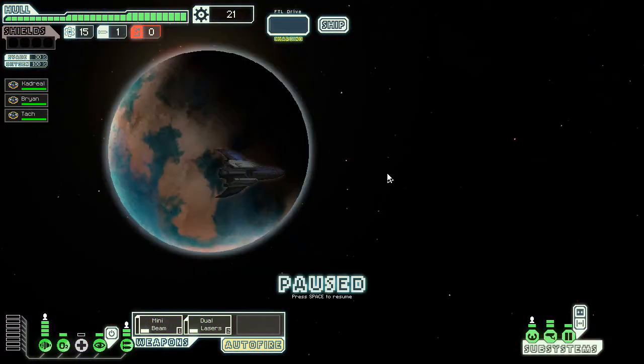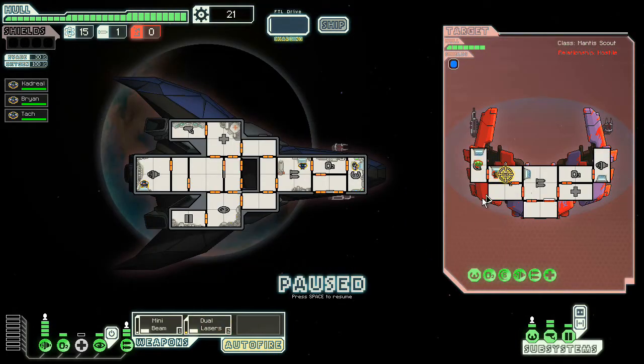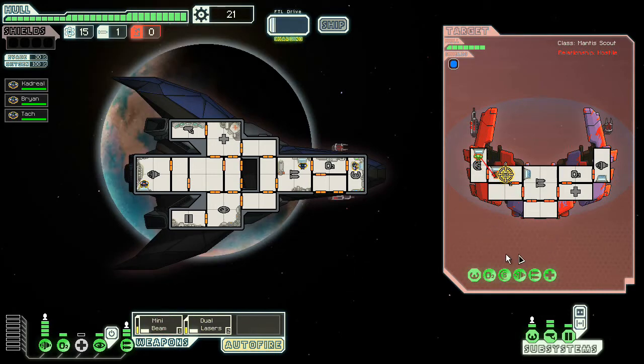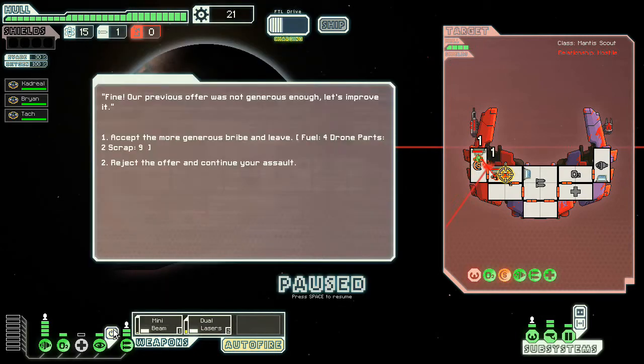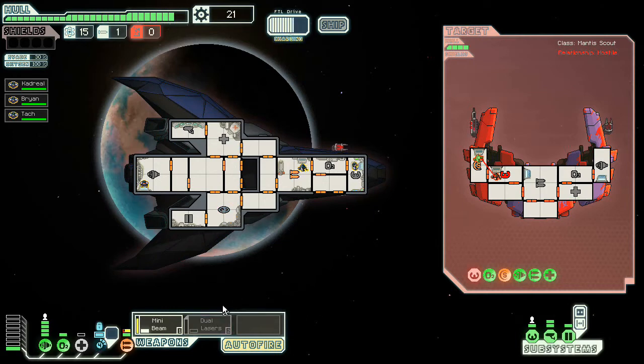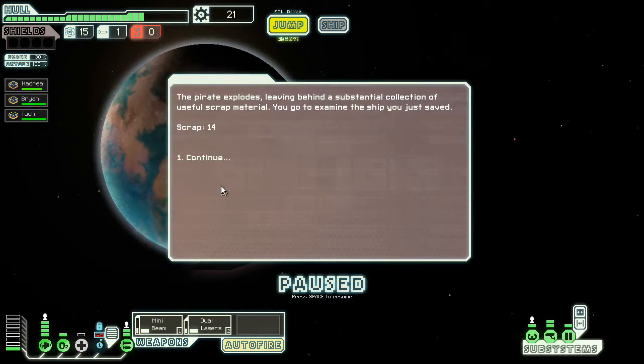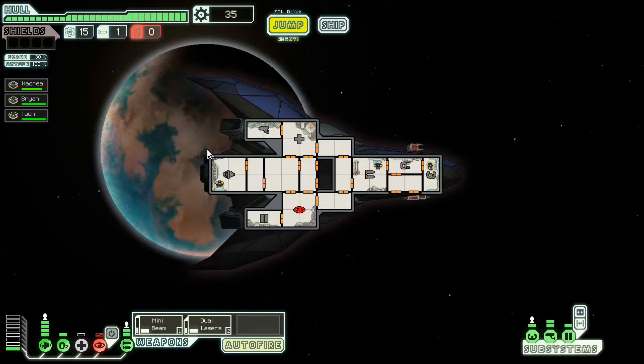Let's keep on jumping. They want us to accept a bribe — we're not going to. Instead we are going to attack. My hope is that we can actually kill these guys without too much trouble. I was hoping their beam would not be able to fire that quickly. We're going to take a lot of damage. We resisted some of it, thankfully. We did win the fight, but only 14 scrap? They patched us up though, so I can live with that.